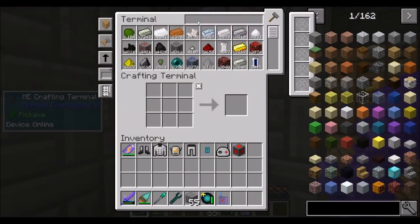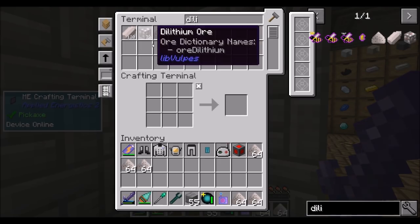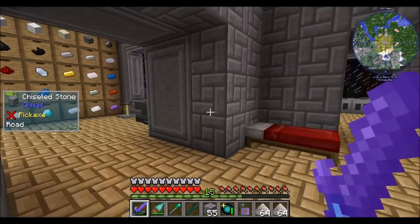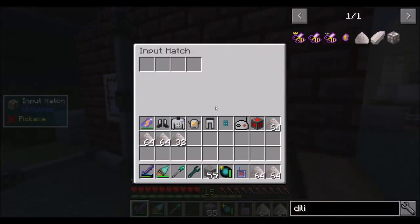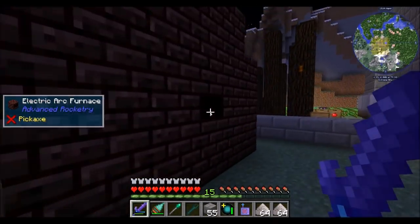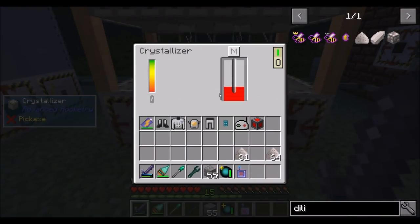Hello everyone! This is DireWorld20 and welcome to episode 54 of DireWorld20's Age of Engineering series. As you may be able to guess based on the clicking that I just did, I am putting things in the wrong spot. You don't go in there at all — you go in here. Input hatch. I need more input hatches on you.